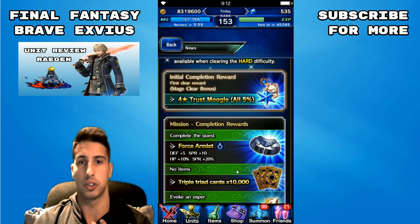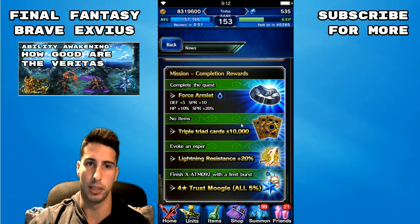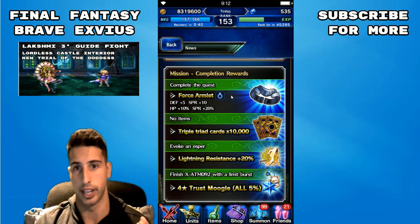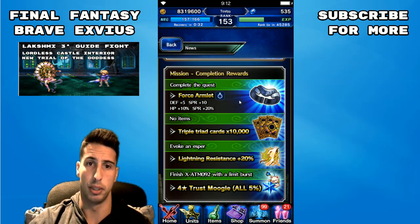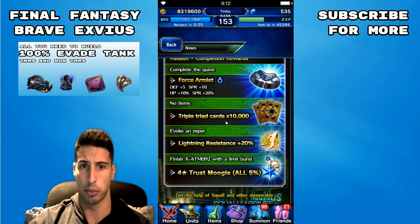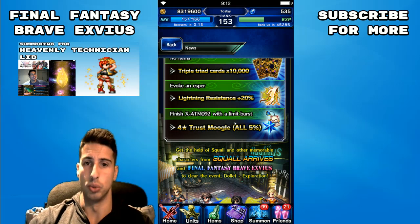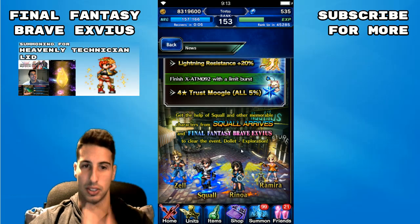The things we can get right here: a four-star trust moogle, so a 5% boost to any character you want to give it to. Mission completion rewards — complete the quest and you get the Force Armlet: defense 5, spirit 10, HP 10, spirit 20. It's free, it's an accessory good for healers or even a magic cover tank. That extra 20 on spirit is pretty nice. If you don't use an item you get 10,000 Triple Triad cards, and evoke an esper for lightning resistance 20 — really good. Finish X with a limit burst and you get another four-star trust moogle, giving you 10 more percent on one of your units toward their trust masters.